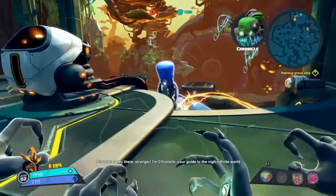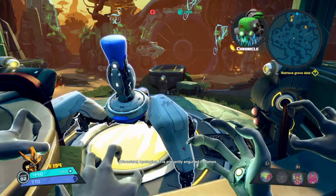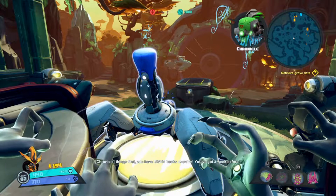The Chronicle sentry activates and speaks: 'Hey there stranger. I'm Chronicle, your guide to the nigh-infinite world of Eldred knowledge. Welcome to the Grove of the Arcanum. Apologies, it is presently engulfed in flames.' Then Milka checks in: 'It's Milka, I need some help getting at the Grove.' Chronicle responds, noting she has eight books overdue, and then: 'Holy s***, the Grove is on fire!'